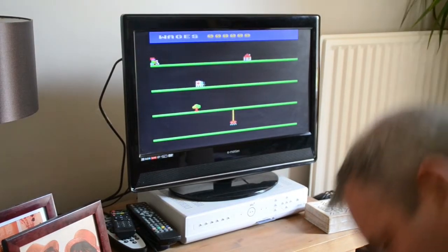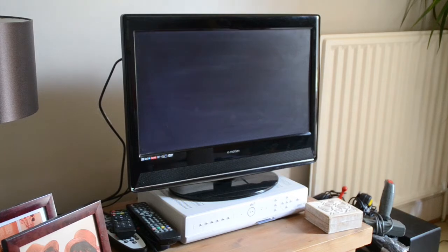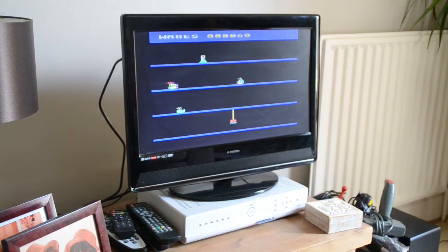Daredevil Dennis is a stuntman, he's starring in his own films. Two keys — it couldn't be easier guys. Shift to accelerate, spacebar to jump. You've just got to get yourself past the hazards without hitting them. The first couple of levels of course it's quite easy.